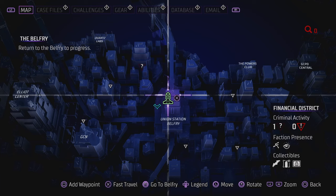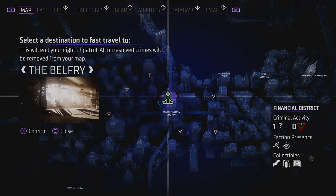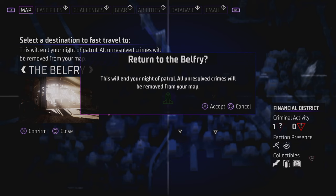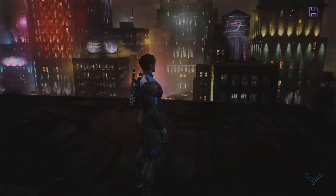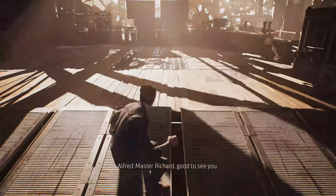So I need to tap fast travel, so you can see this option. So in PlayStation it is X. So I need to confirm for fast travel, return to the Belfry. Now continue, so now I have reached this Belfry station.